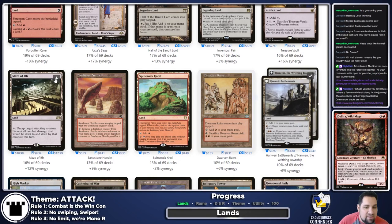Maze of Ith — I definitely want. It's another way of protecting Delina. Maze of Ith lets us attack with Delina, and then before or after blocks we can Maze of Ith our own Delina — which removes her from combat and untaps her. It does what we want: it protects our commander.